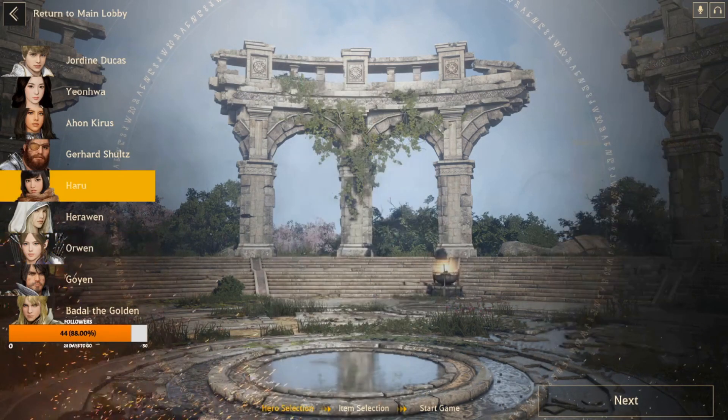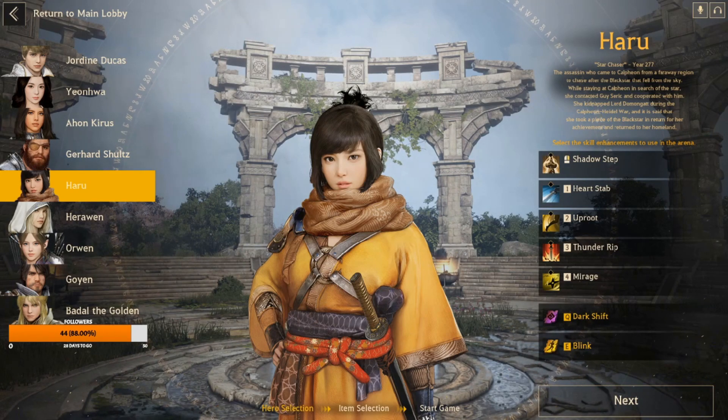Coming in at number eight is Haru. The reason she's number eight is mainly because of her inherent skill Shadow Step — that ability takes way too long to go off. If it's your inherent skill, shouldn't you be able to cast it relatively quickly? Look at A'hon Kyrus — she casts hers almost immediately. Where Haru does excel is her one-four combo and her three-two combo, but both require significant setup.